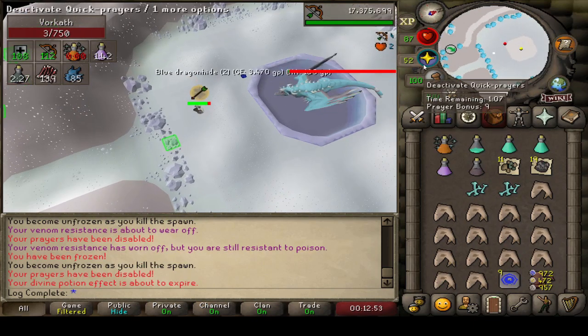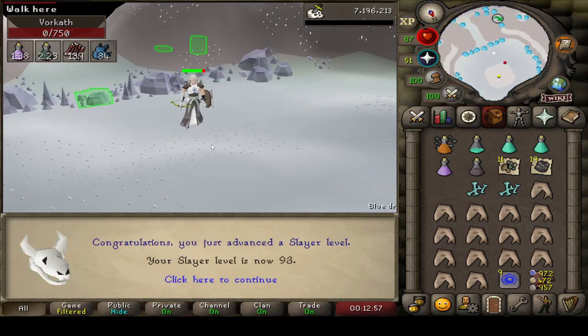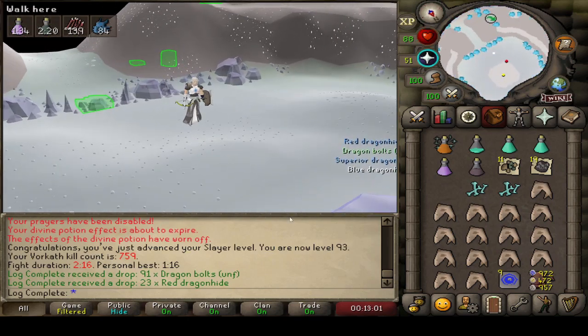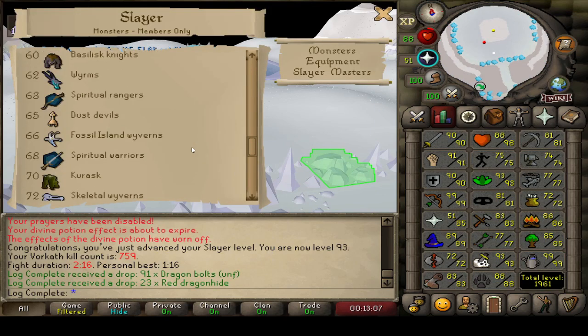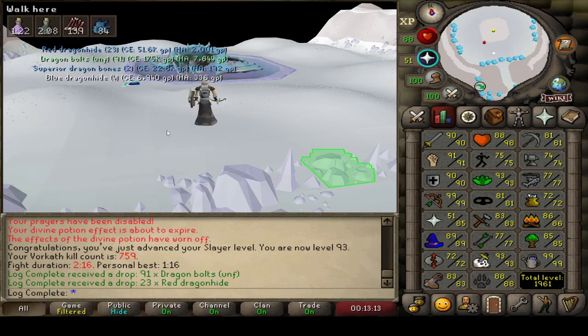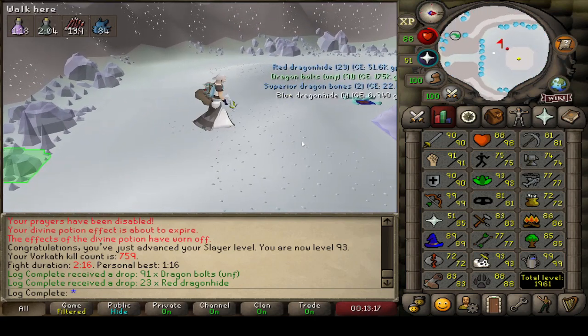Coming in with a nice milestone — we're about to hit 93 Slayer on the account, which is just incredible, for the 759th KC at Vorkath. And a pretty juicy drop as well. Do you guys know what that means? We've just unlocked Smoke Devils, which is incredible. We're going to be able to hit up some Thermonuclear Smoke Devil whenever we get the task. Hopefully we manage to pull a pet or something — that'd be crazy. But 93 Slayer coming in!